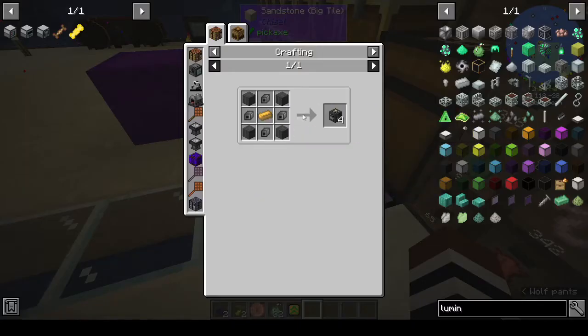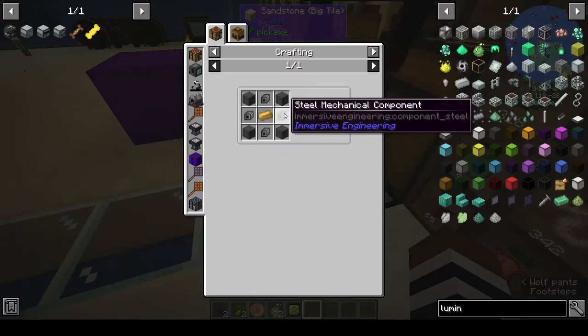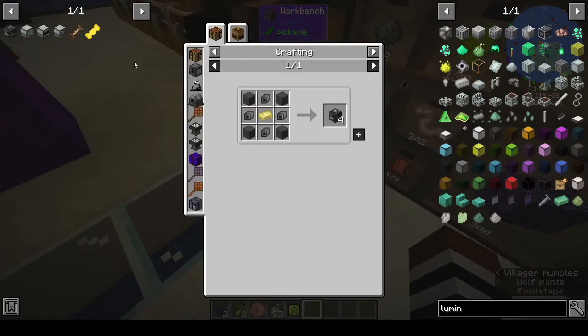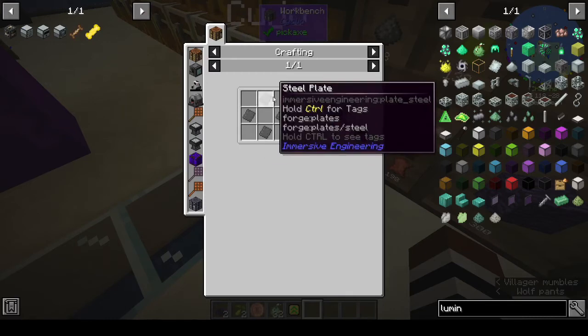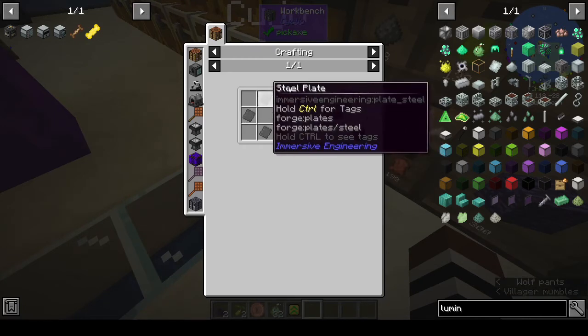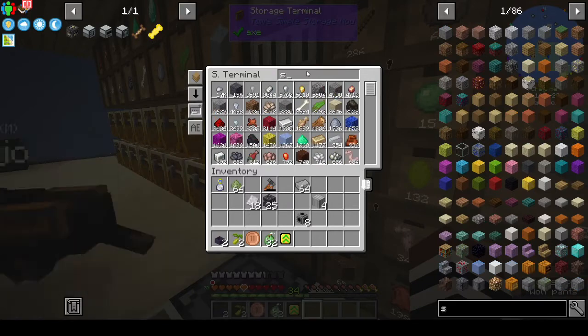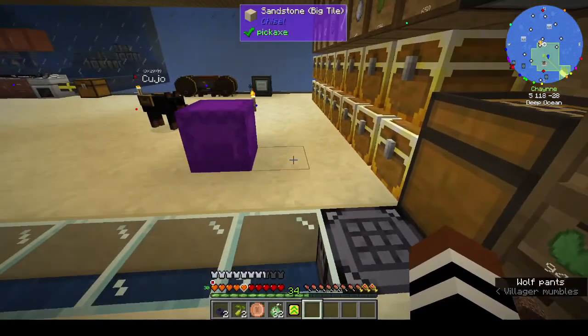Two heavy engineering blocks. We need steel sheet metal - lots of steel. We want 16 ingots of steel. I'm glad I've been producing steel as I've been going along, because imagine having to wait for all of this now. My blast furnace has been going and it's making steel very slowly, but there you go. We want 16 steel, and then the steel components are all steel and copper.